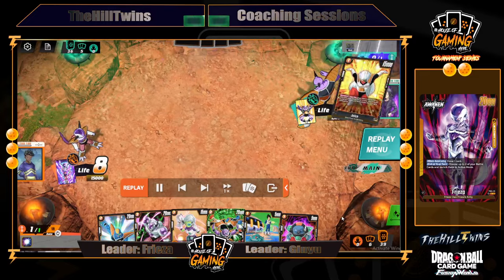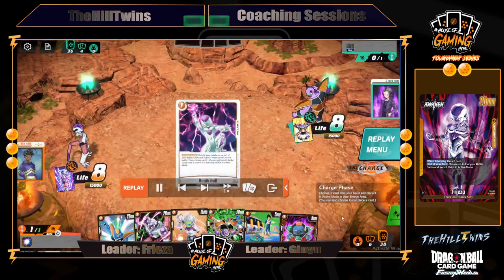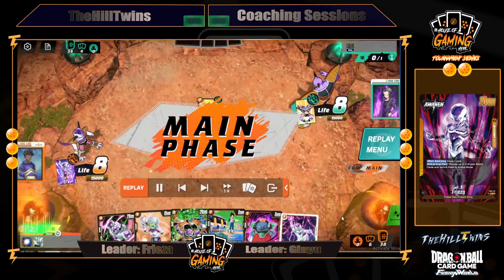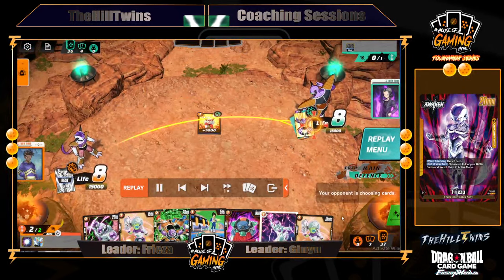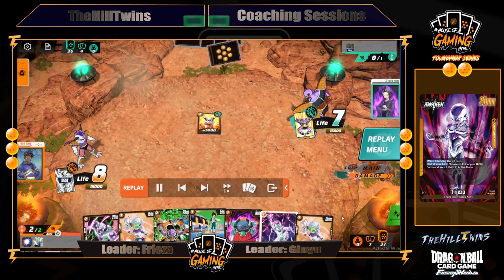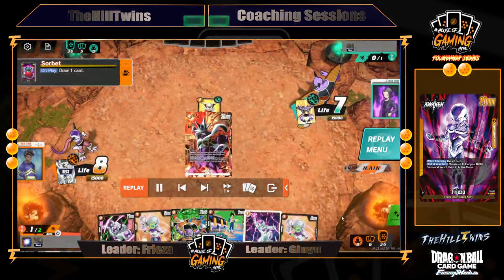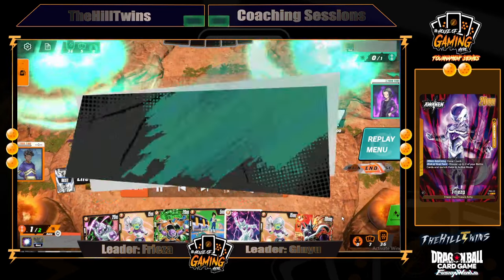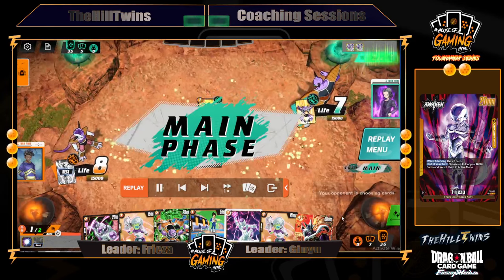Ginyu's starting and he charges and drops this one-drop. This is absolutely what Ginyu typically does — they want to do these one-drops, and that's okay. We start with the energy, we swing, he takes the damage. We set up the Sorbet, and at this point, if he kills Sorbet, it's okay. We just need to see more cards because we have a game plan.